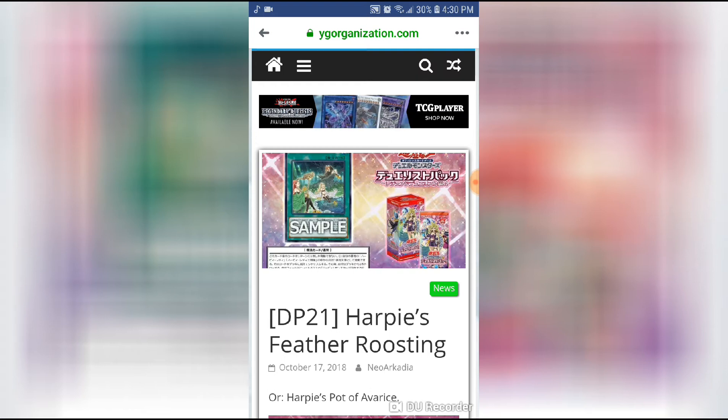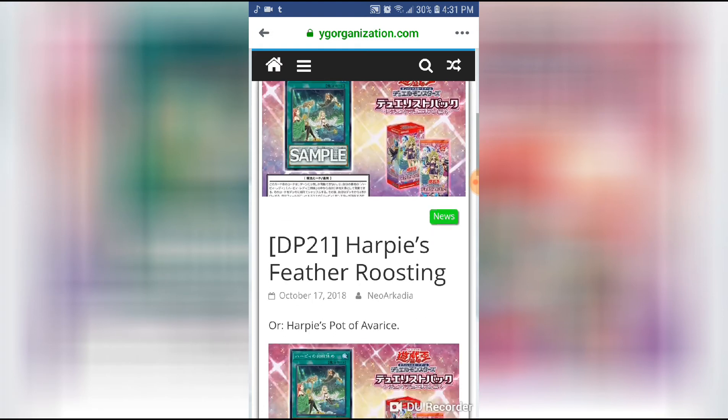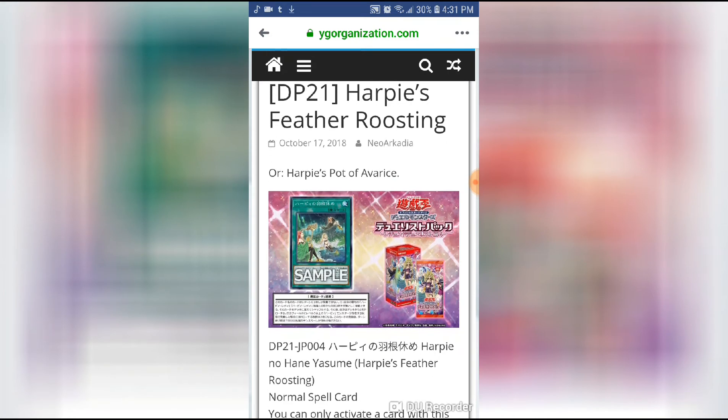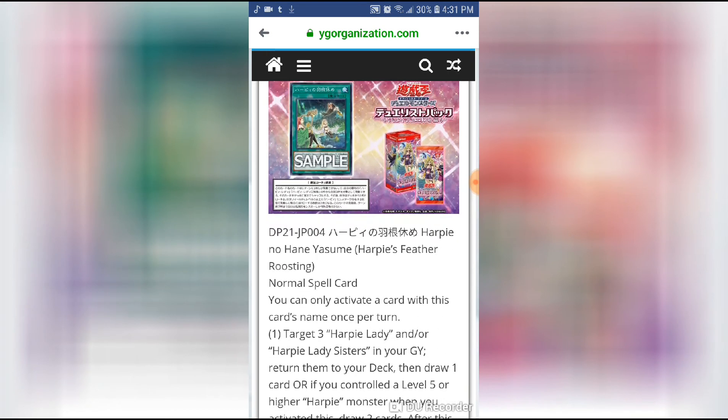Harpies will always send a ton of Harpy monsters to the graveyard. We have effects like Harpy Channeler, Hysteric Sign, Hysteric Party — we're always discarding Queen, Exceed Summoning, Link Summoning, and so on. So generating this card's conditions is pretty simple. When it ties into the numerous Harpy support, we have ways of searching it and recovering it — Harpy Oracle, Harpy Perfumer, and Hysteric Sign can all search it because it has Harpy in its name.